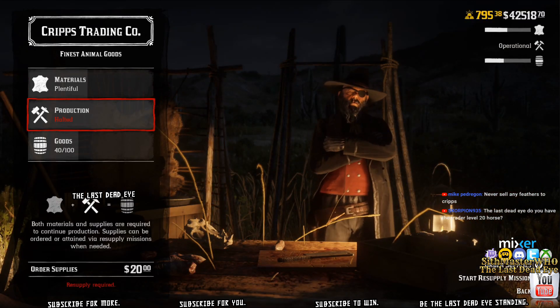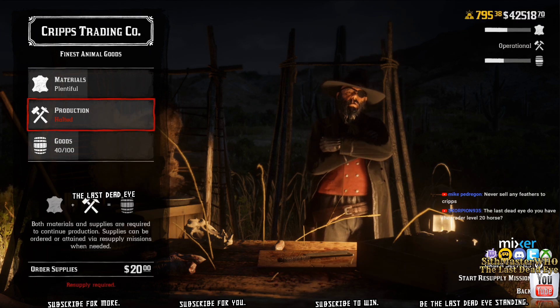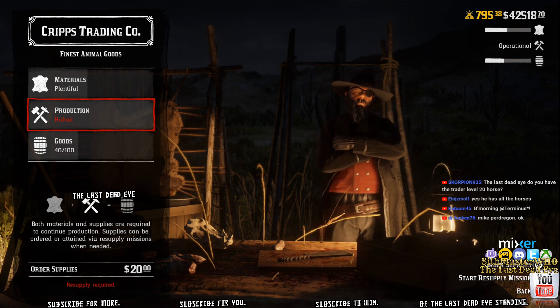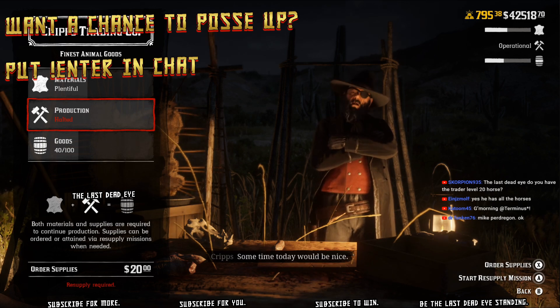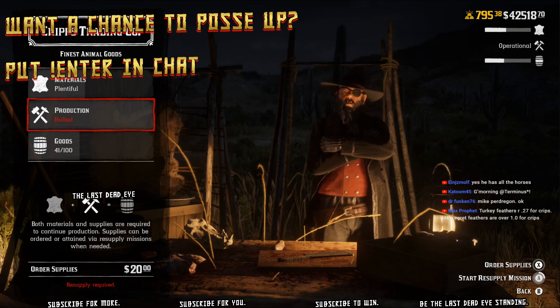You can see here it says production halted, but in the top right corner it says operational. I'm about to switch my overlays — you're going to see in the bottom right corner the start resupply mission button is available. Ignore the overlay in the upper left corner, that's from an old stream. Now you can see the A button is lit up. I can hold A and start a supply mission even though I'm operational and have full supplies.